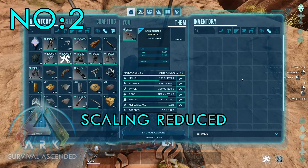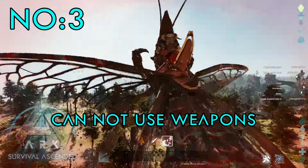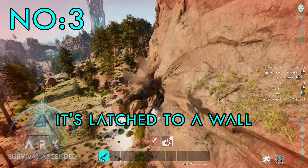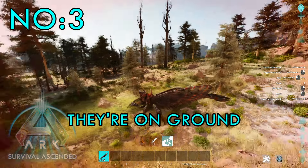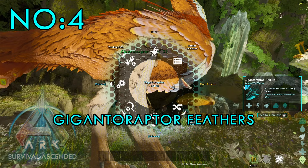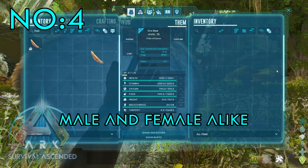Number 2: Rhino health scaling reduced by 20%. Number 3: Rhino riders cannot use weapons unless latched to a wall on PvP servers, but not while they're on the ground — and that's strange. Number 4: Gigantoraptor feathers now work for both genders, male and female alike.